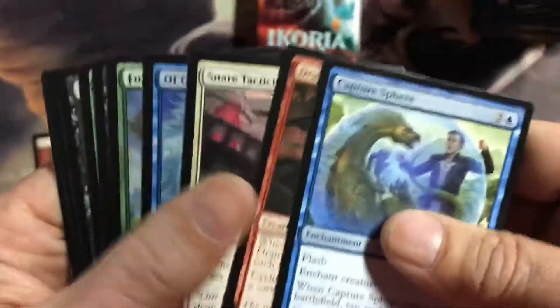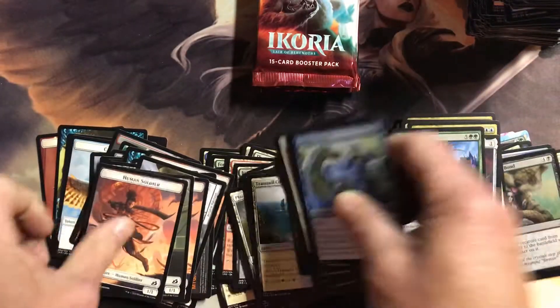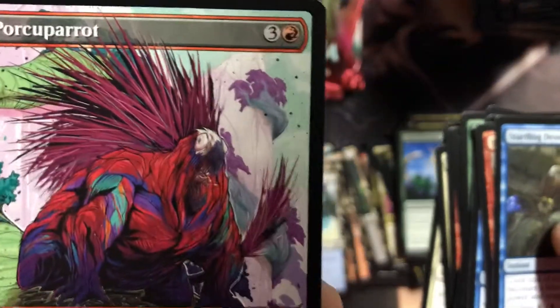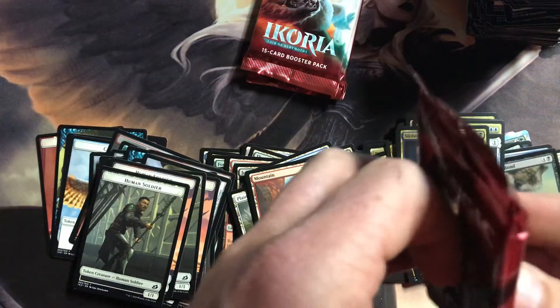Oh, if only that was a mythic rare or something like that, it would have been amazing. I only got one rare and it was a garbage rare. I got three Gem Razors — that's like the worst rare in this set. Classification — plus 20, plus 20. Shenanigans, gonna be some shenanigans. Porky Parrot — that cracks me up. Slitherwisp. Bird beef.